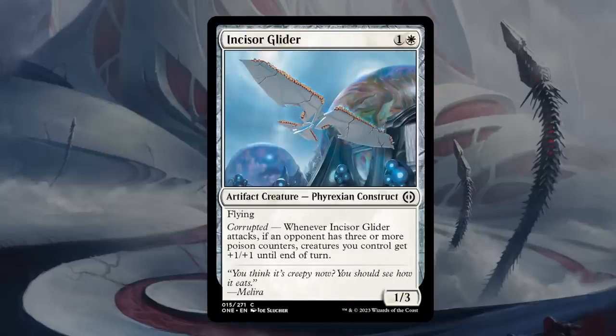Then we've got the Incisor Glider — a 1/3 flyer with Corrupted, saying if the Glider attacks and an opponent has three or more poison counters, creatures you control get plus-1/plus-1 until end of turn. This seems like a pretty powerful payoff card for the corrupted mechanic. Enabling it will always be the challenge — the Glider itself doesn't have Toxic, but paired with some cheap toxic creatures like the 1/1 we saw earlier, this could deal a lot of extra damage. Seems quite decent — I'll go with C+ for Glider.